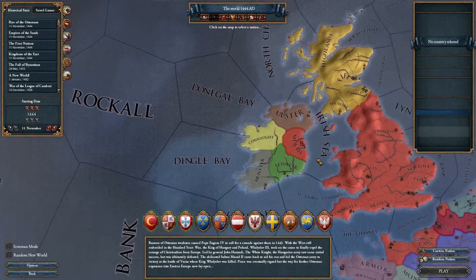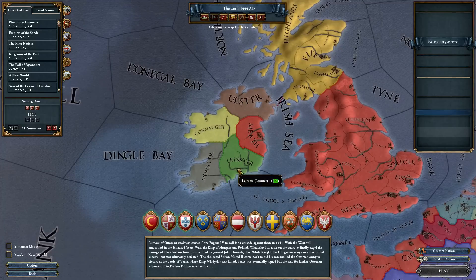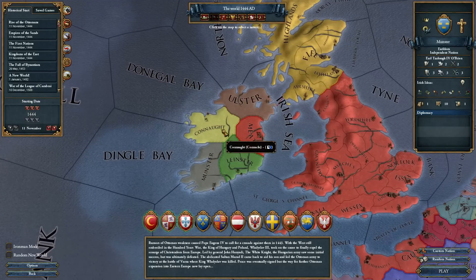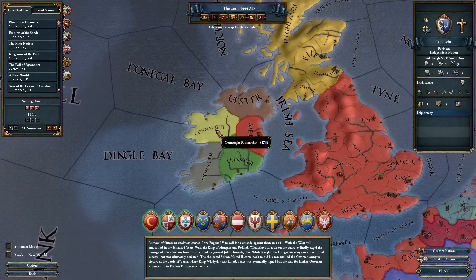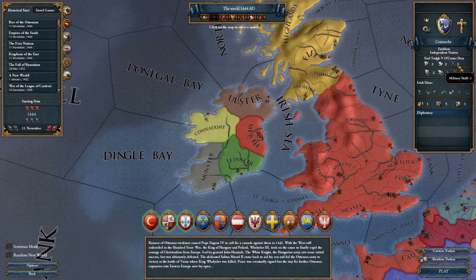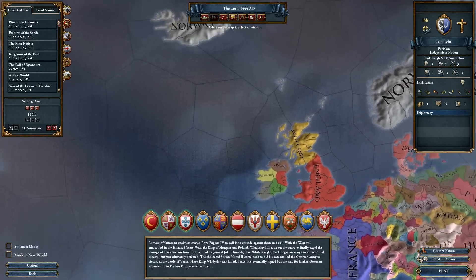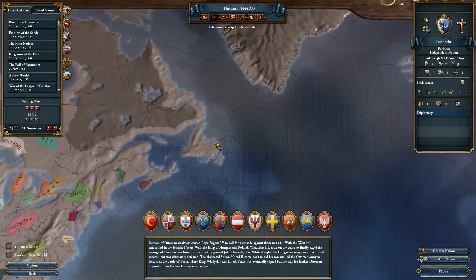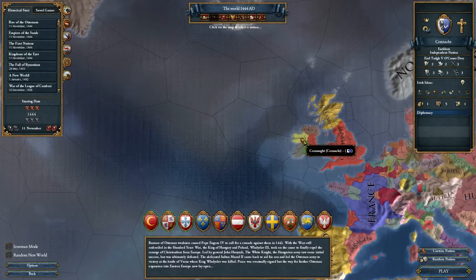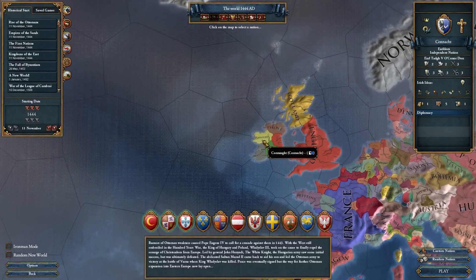If you want to play as an Irish nation, you have to choose from one of these four: Leinster, Munster, Connaught, and Tyrone. I will play as Connaught because of their military skill — they have a leader with three military power. Also, if we take this nation, we are the closest to Greenland and Newfoundland, so this nation can colonize the fastest of all of these. That is why we will take Connaught.